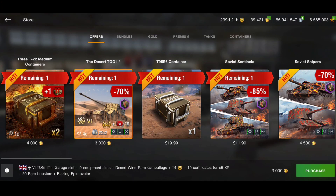Next up we have the TOG - you can buy it whenever you like, but for 3,000 gold that is a good offer. Everyone must own a TOG just for the memes. On top of that you get 14 days of premium, nine equipment slots, 10 certificates for x5 XP, 50 rare boosters, and the Blazing epic avatar. That is a really good deal - basically you're buying everything in that offer and you get the TOG almost for free.